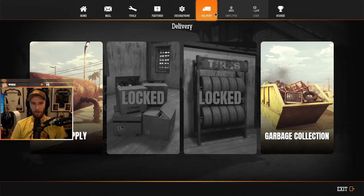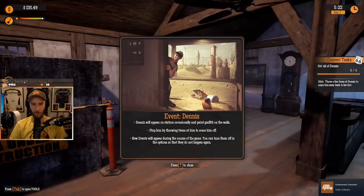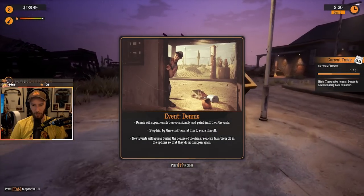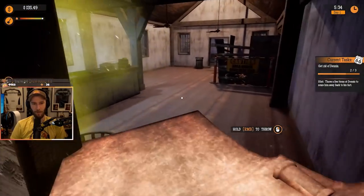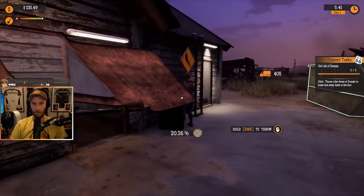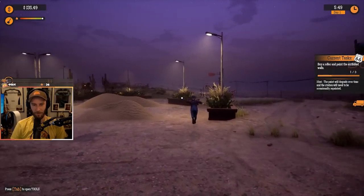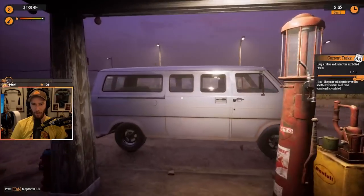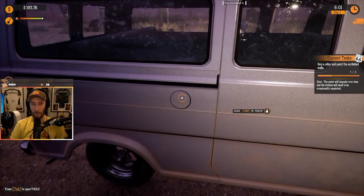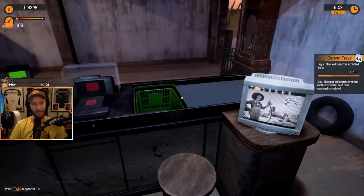Order garbage collection using the computer. Oh, okay, here it is — garbage collection, order. I have a customer. Who are you? Dennis. Oh my god. Dennis will appear on the station occasionally and paint graffiti on the wall. Stop him by throwing items at him to scare him off. Dennis, you piece of trash. Hey. Get wrecked, Dennis. Get out of here. Scram. Wait, I got a customer. Hello. Sorry. Thanks for your extra money.